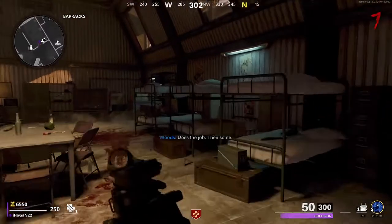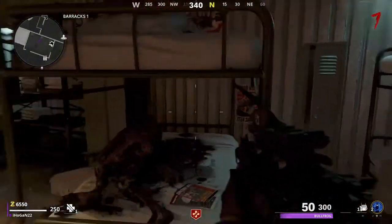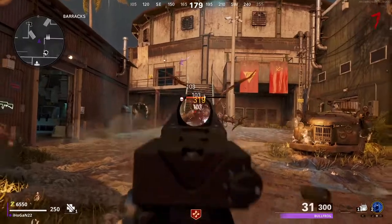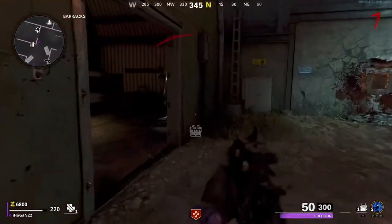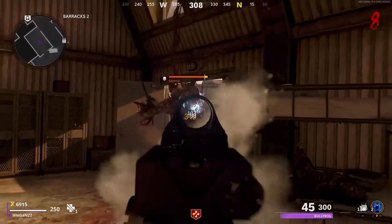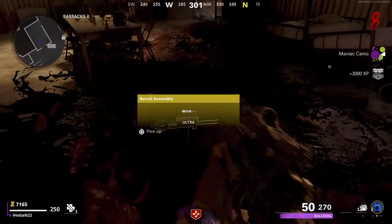The next step is to use the locker key, go into Barracks One and Two, and open up all the lockers. This will spawn Mimics. You're looking to kill these Mimics and get a gold drop from them, which will be another part of the Wonder Weapon. Nothing dropped from the first one, so just keep opening lockers until you hear Mimics spawning, then kill them and you'll see another part of the Wonder Weapon drop.